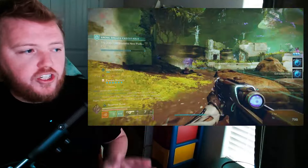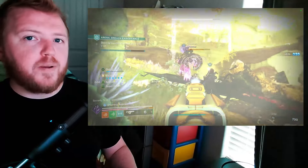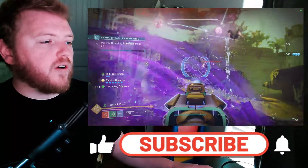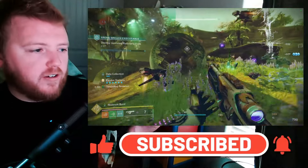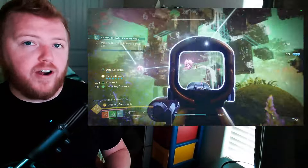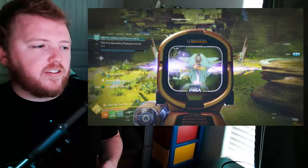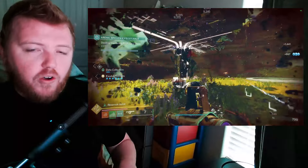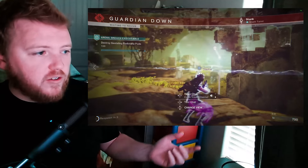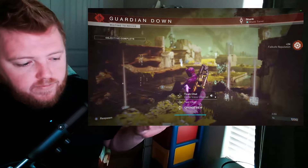They have a one-second charge time, and one second is forever — especially when most weapons in PvP kill in substantially less than one second, and most viable fusion rifles charge in about half a second. One second is an eternity, and you have to fully commit to it. You don't get to jump, sprint, throw grenades — think of all the stuff you can do in one second in Destiny 2. With a high impact fusion rifle, you have to dedicate that entire second to charging up just to deal a decent amount of damage, and it's just not enough.